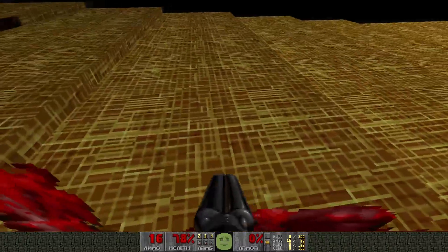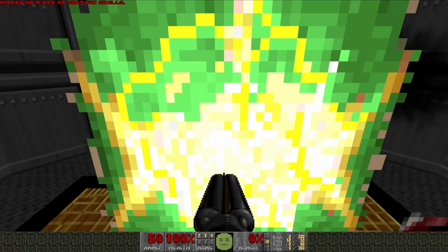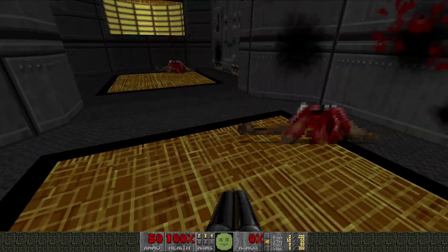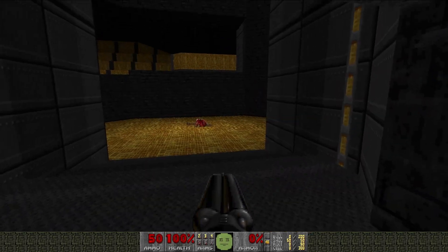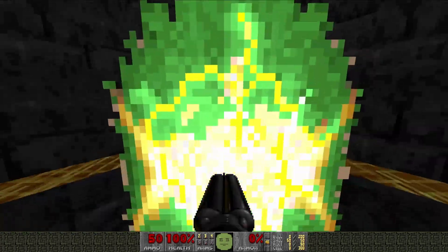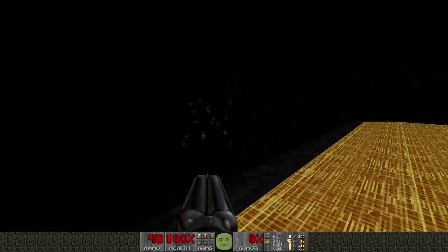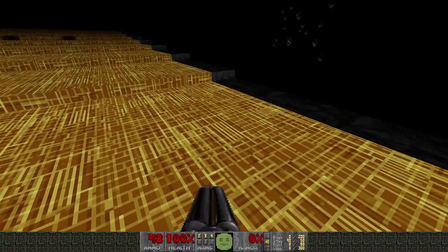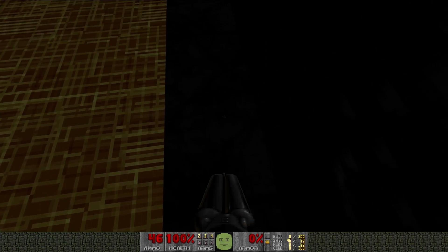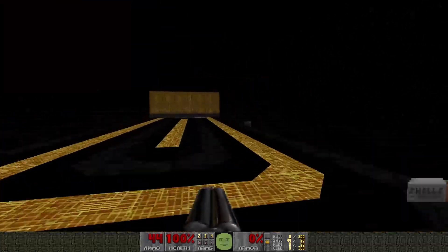There we go. It'll be the end, right? Oh. Um. This is weird - it looked like a void. Like I was floating in a void until the fighting started. Now it's clear that it's a room with a black wall. Strange effect.